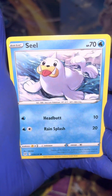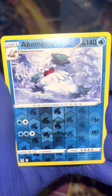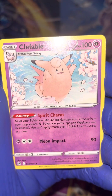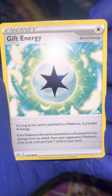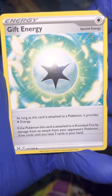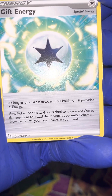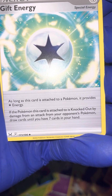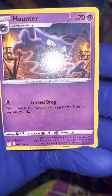Another Hisuian card, the Grola. Poor Ducklett. Brock was having fun. Mr. Seal again, the Hisuian Zerua, the Abomasnow Reverse, Clefable. A little energy to keep you going — Gift Energy. As long as this card is attached to a Pokemon, it provides Star energy. If the Pokemon this card is attached to is knocked out by damage from an attack from your opponent's Pokemon, draw cards until you have seven cards in your hand. Gastrodon.